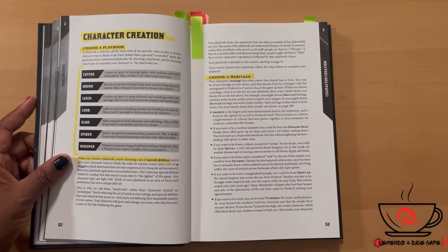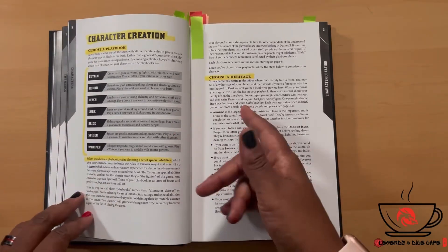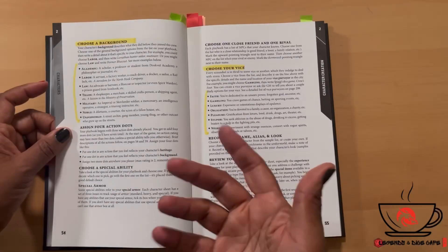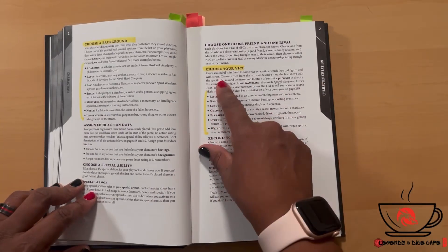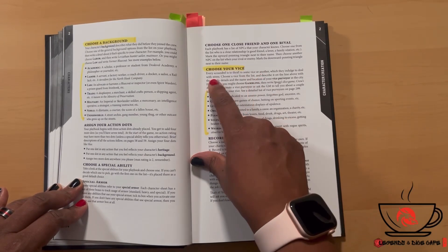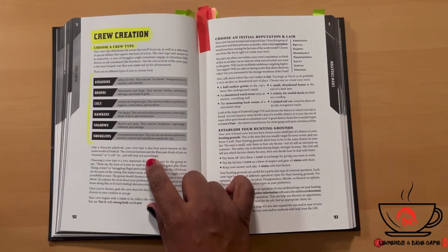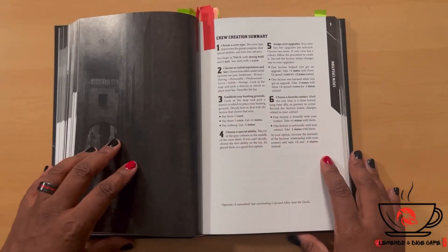When you choose a playbook you're choosing a set of special abilities that give your character ways to bend or break the rules. Next you choose your heritage — where your family line is from — and your background, which describes what your character did before joining the crew. You also choose your vice, which I thought was pretty cool: every scoundrel is in thrall to some vice they indulge to deal with stress. Once you assemble your character, you move on to assembling your crew, choosing the crew type you're known for in Dusk.